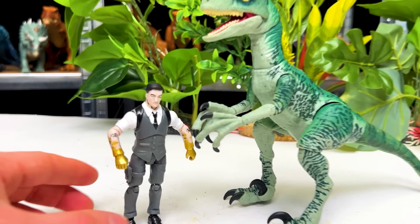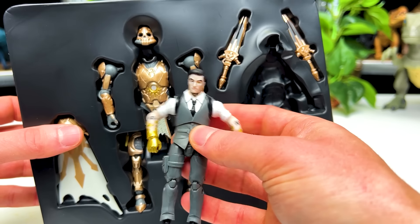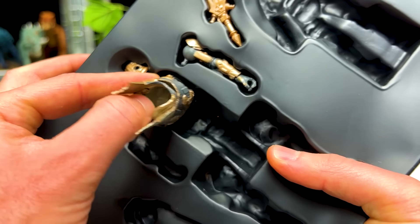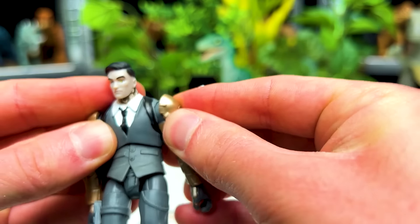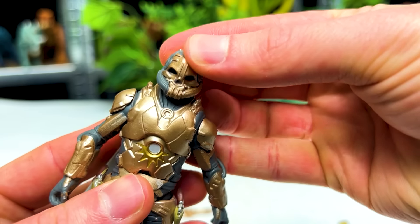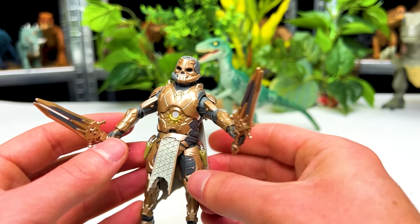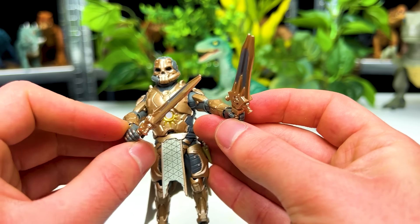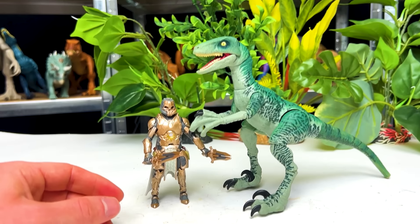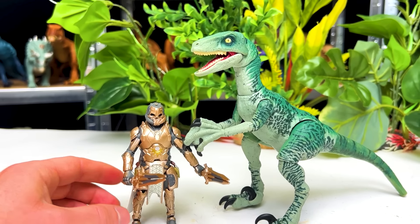But before we actually face these off, let's go ahead and get Midas Rex in his armor. We've got to take all these pieces and reassemble Midas Rex to be in the armor configuration. Well, that was a bit of a process, but here is Midas Rex in his full armor suit, complete with the dual Kingmaker's harvesting tools. So now let's go ahead and face Midas Rex versus the Amber Collection Velociraptor. Now with the full armor plating, who do you think would win in the battle — Midas Rex or Velociraptor Delta?